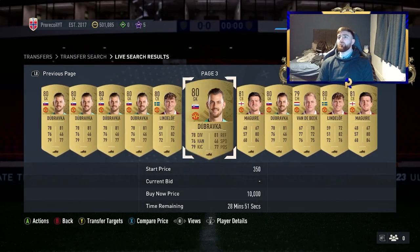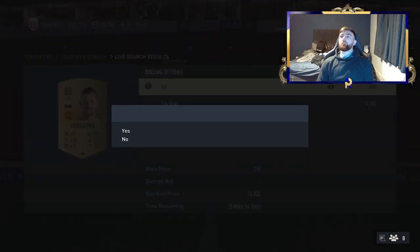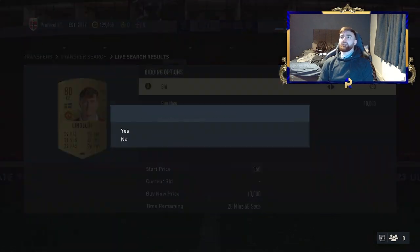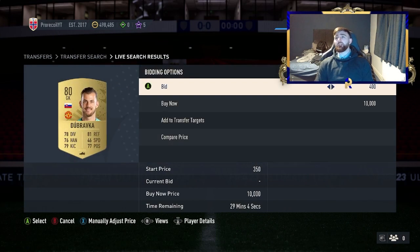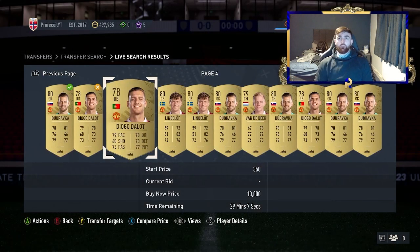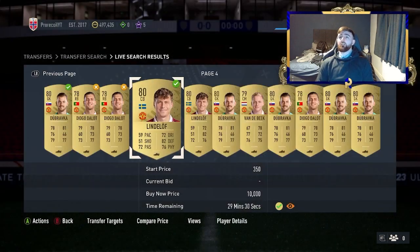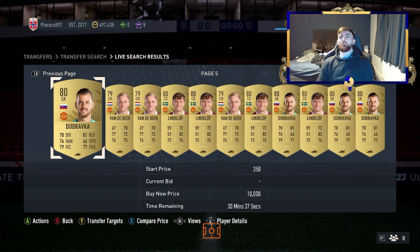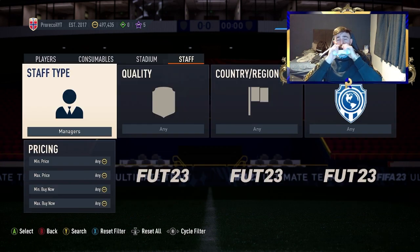With the max price change you get a different selection of players. We've got Maguire here — he goes for a little bit more. If you bid on an entire two pages of these, I can guarantee you'll walk away with quite a few. Van der Beek is also one who goes for a bit more. Yesterday in my zero-to-a-mil video I picked up 10 of the French cards, which was a really good session.